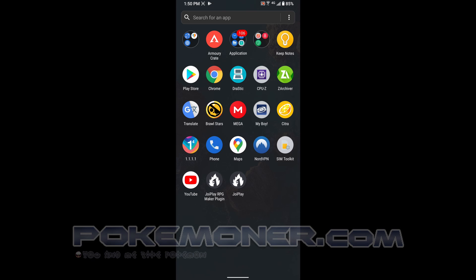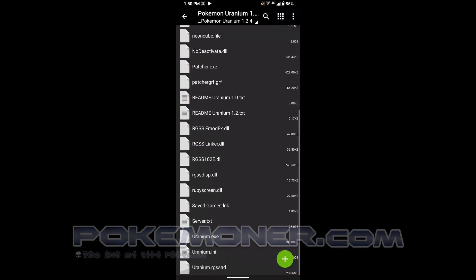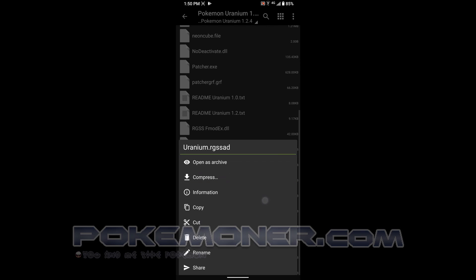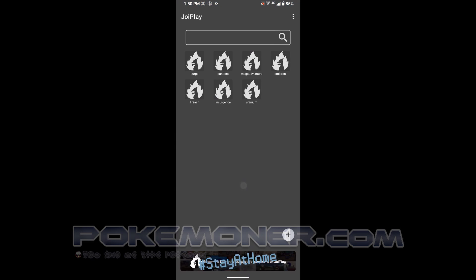Now we come back to the folder. Come to Pokemon Uranium and delete Uranium.orgssad. Delete — yes. Now come back to Joyflay and let's play.